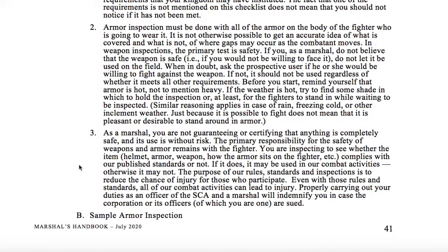In weapon inspections, the primary test is safety. If you, as a marshal, do not believe that the weapon is safe — for example, you would not be willing to face it — do not let it be used on the field. When in doubt, ask the prospective user if he or she would be willing to fight against the weapon. If not, it should not be used, regardless of whether it meets all other requirements. Before you start, remind yourself that armor is hot, not to mention heavy. If the weather is hot, try to find some shade in which to hold the inspection, or at least for the fighters to stand in while waiting to be inspected.